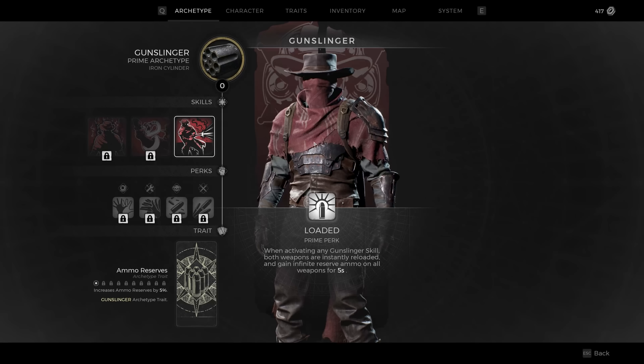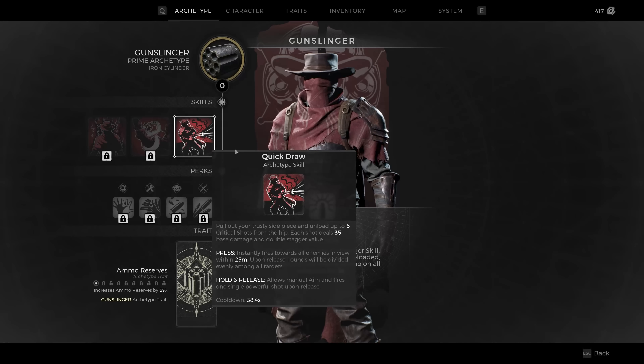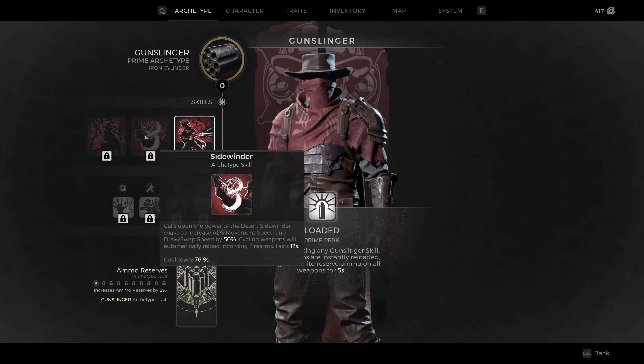The Gunslinger is a pre-order bonus, but you can unlock it through the campaign by talking to one of the NPCs. It's exactly what you'd imagine. Loaded is your prime perk: when activating any Gunslinger skill, both weapons are instantly reloaded and gain infinite reserve ammo on all weapons for five seconds — all about staying in action with high gun usage. Quick Draw lets you pull out your side piece and unload up to six critical shots from the hip, each dealing 35 base damage and doubling the stagger value. Press again to instantly fire toward all enemies in view within 25 meters.